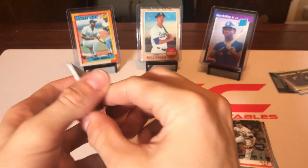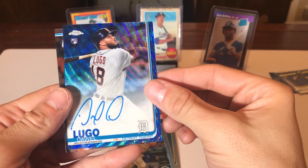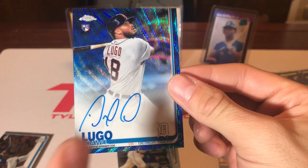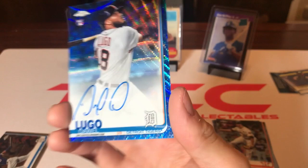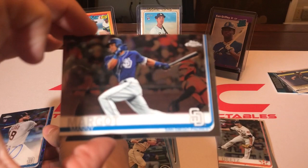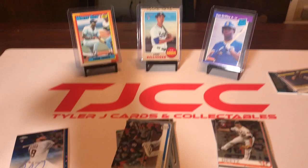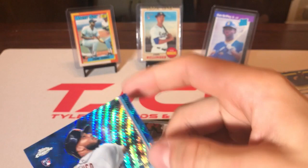Last pack of the video — we got a Kevin Newman rookie card, Kyle Seager, and we have an autograph! Our first auto of the video: a Duell Lugo rookie card on-card auto, numbered out of 150, nice blue card. And our last card is a Manny Margot. We did pull an autograph — took us the whole video, best for last I guess, but still prefer those Alonso and Tatis Jr. rookie cards.